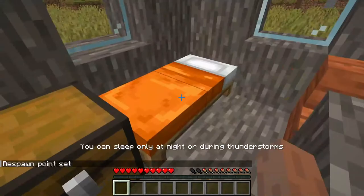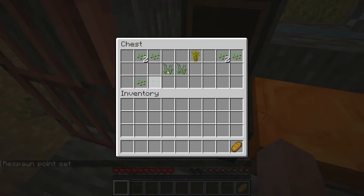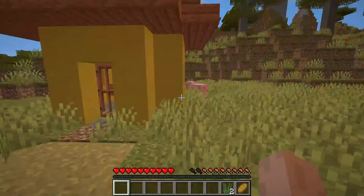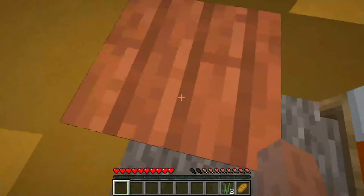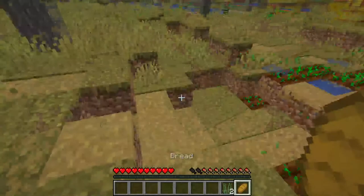Now, again, you right click to open stuff. This thing is a bed — you can't use it during the day because it's not nighttime. But this, on the other hand, is a chest, which you would like to get. This is a pressure plate, which makes noise — pretty much, that's all it does. It makes noise.